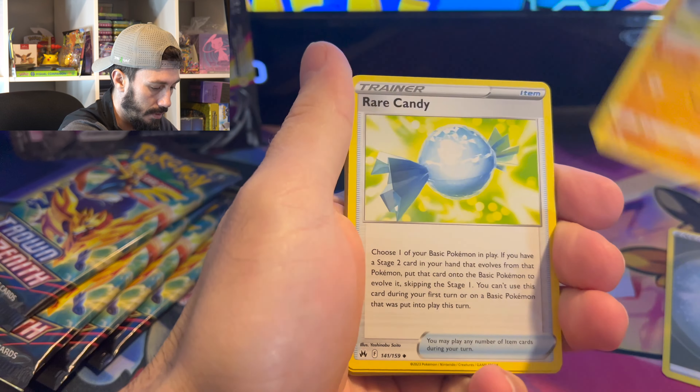Yangoose, Cherubi, Starly, Swirlix, Exeggcute — into a Hoopa V! Can we get a second one? Into a Zamazenta Vmax! Okay, two solid cards right there.